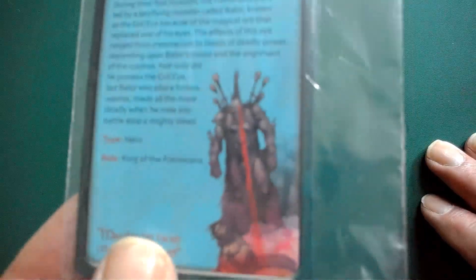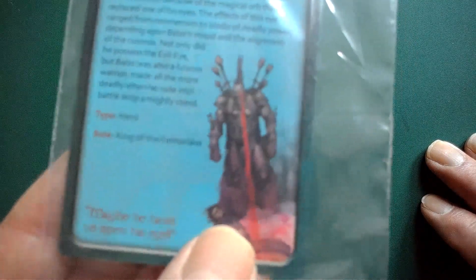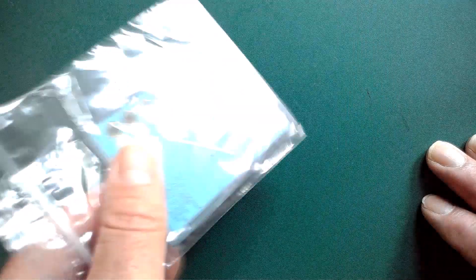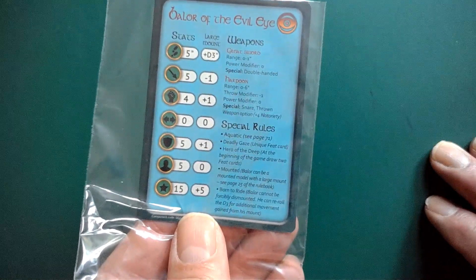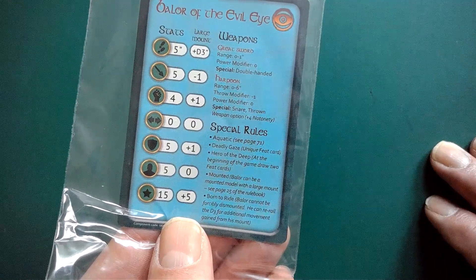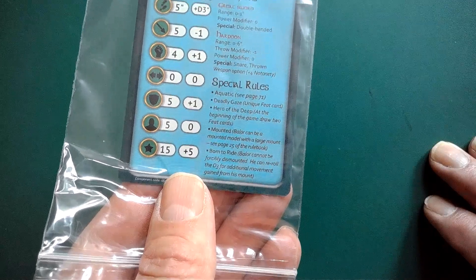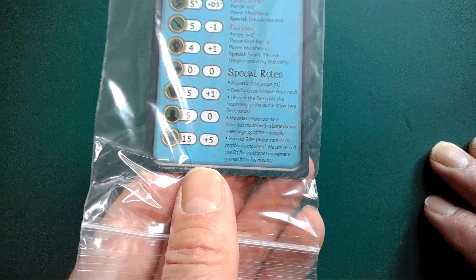Here's the card — Balor of the Evil Eye, there he is standing up using said heat vision. He's a hero, his role is King of the Fomorians, and there are all his stats. He's got a great sword, a harpoon, he's aquatic, he has a deadly gaze, he's a hero of the deep, and he's mounted and born to ride.